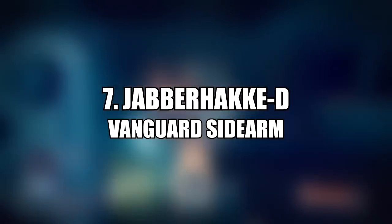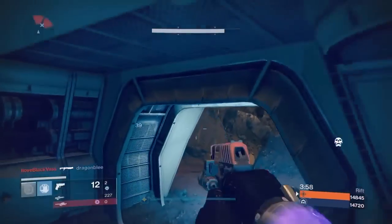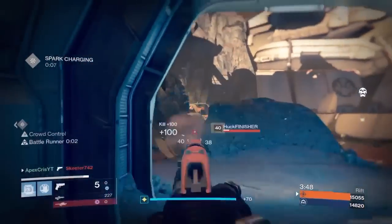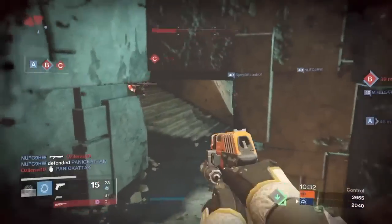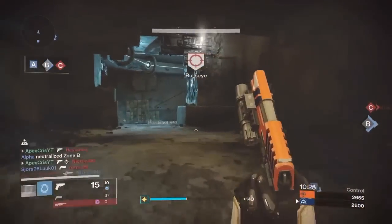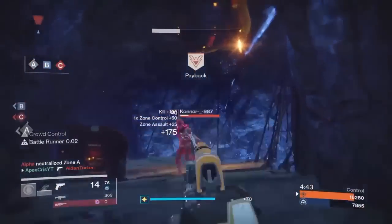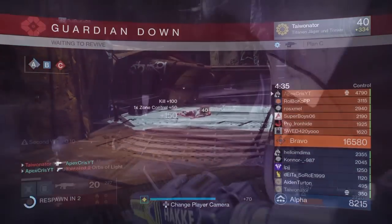In the number seven spot is the Jabberhakke sidearm from the Vanguard Quartermaster. It comes with Crowd Control, Battle Runner, and Speed Reload. There are other solid vendor sidearms — the Mnemonic Conviction with Rangefinder and the Crucible vendor's pigeon with Reactive Reload — but what gives the Jabberhakke the edge is the most well-rounded roll. Crowd Control lets you melt opposing guardians, and Battle Runner is very underrated, providing boosted agility following a kill that has helped escape tough situations.